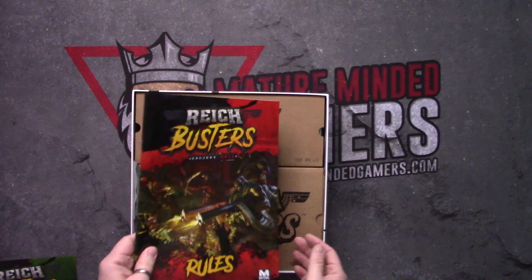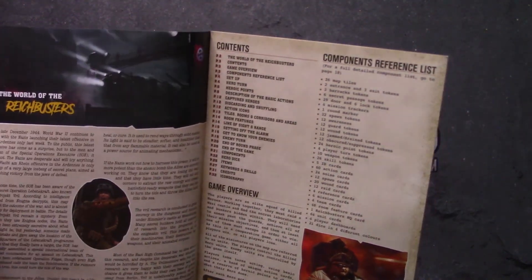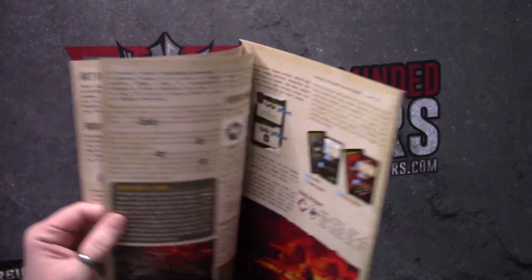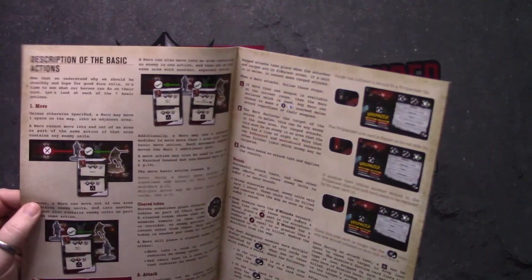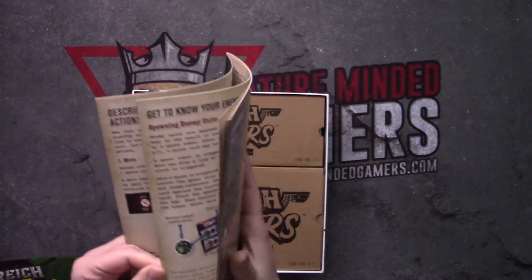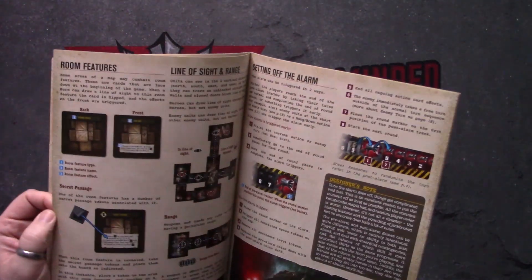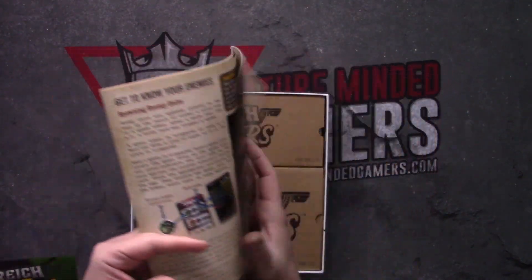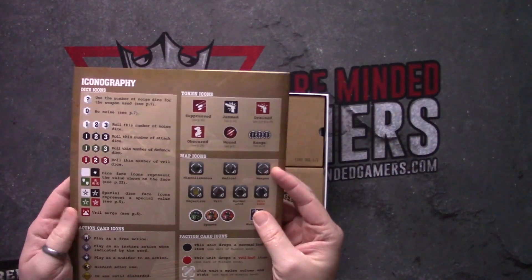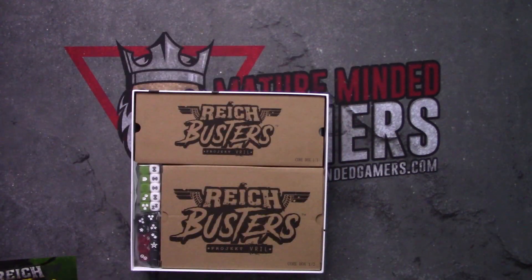Next up we have a rule book. Pretty awesome — a lot of examples. Doesn't seem actually that bad. I like that iconography right on the back. That's going to be very helpful.